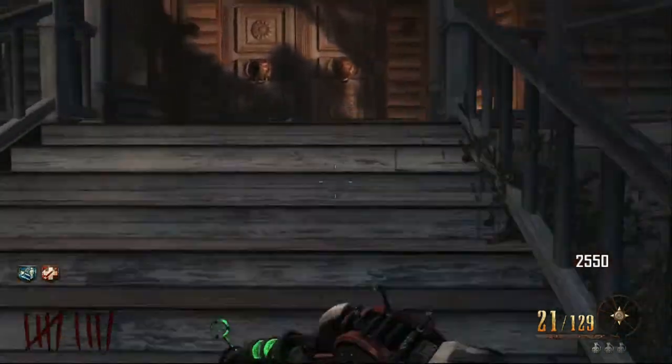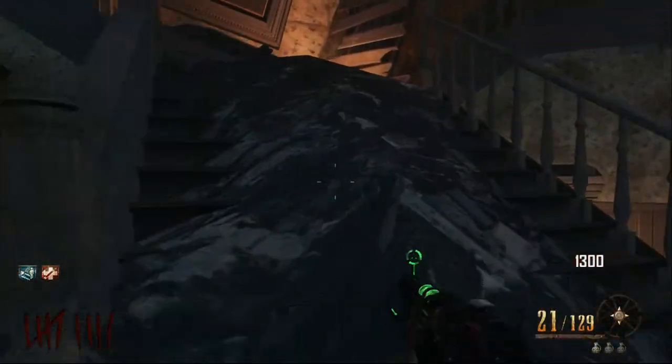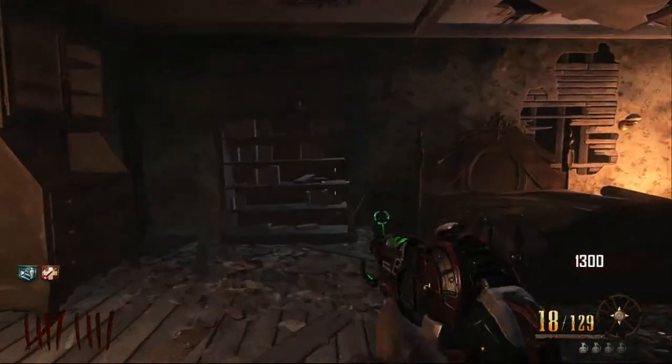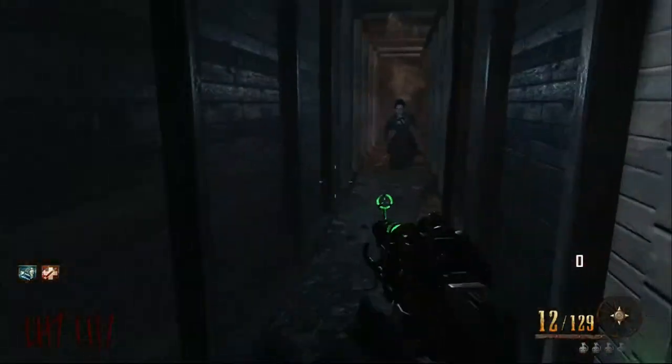So I make my way over to the mansion and open up the door. What you need to do to get this perk is — as you'll see — these flying ghost things come toward us. You need to kill around 9 to 10 of them, and that's about all of them on this map, so it should be around 9 to 10.